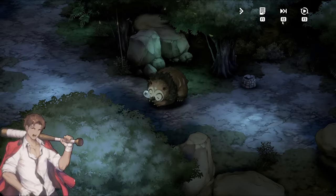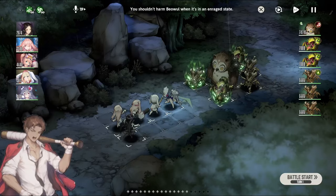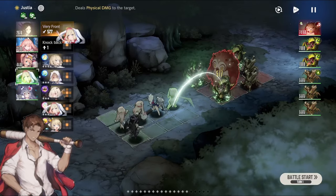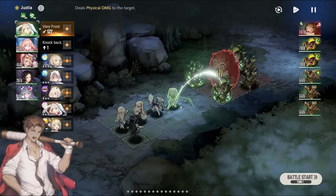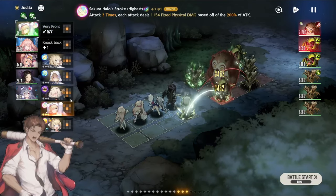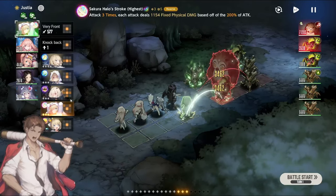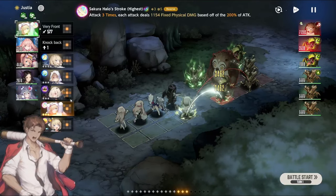When it comes to chain damage, I'm going to be going here versus this guy to verify. All of my characters don't have any gear, just to make sure that I don't kill the enemy, so that you guys can see how the chain damage works. Let us do a simple demonstration first with the ability for Justia. This ability has true damage, which means that it always should be dealing a fixed amount of damage. The fixed amount of damage that this ability should be dealing, considering my current stats, is 1,154.